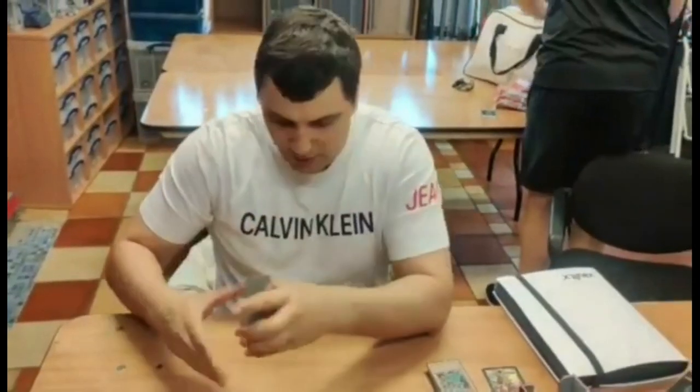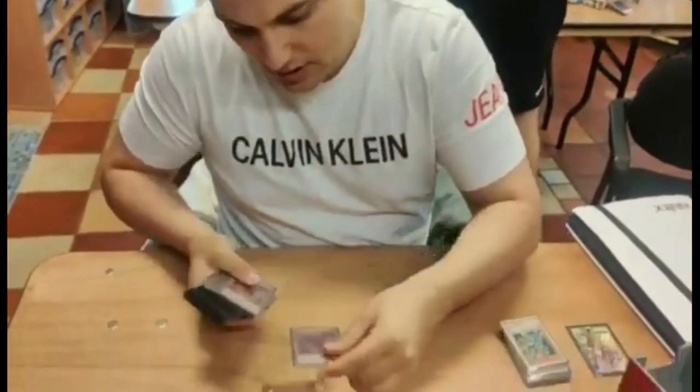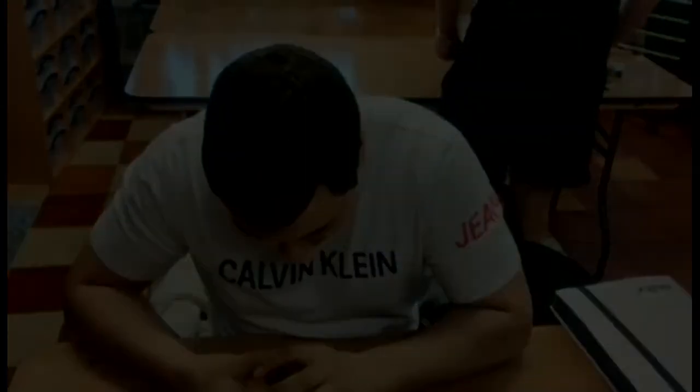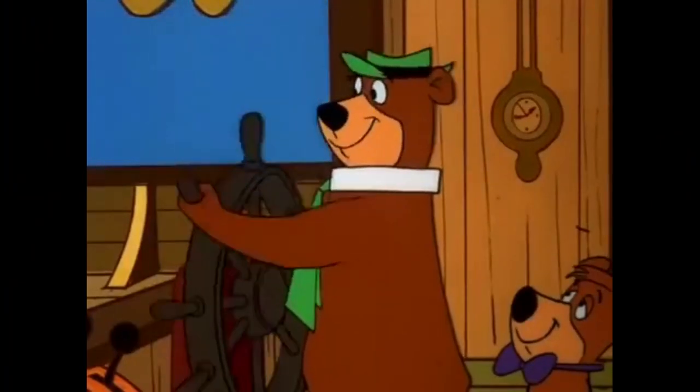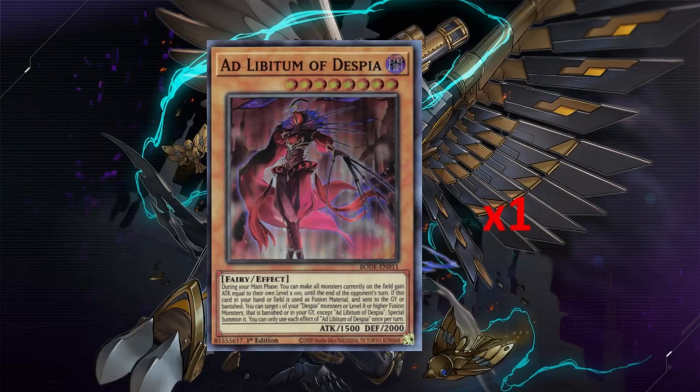Two Albaz - you don't need more than two. One is fine but a little bit risky because if you draw it then you have to send it out of your hand with Branded Fusion, so you want to run more if possible. Three Aluba - sorry if you bought it at 150, but it's just the searcher of the deck: you search up everything, it's super good. Two Tragedy - Tragedy again just searches the Aluba, and it also searches the third card.